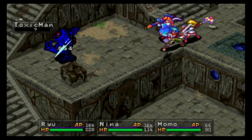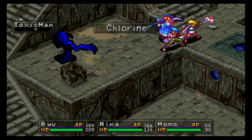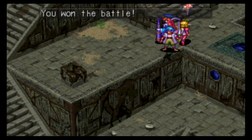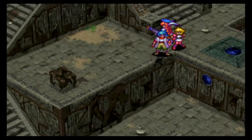Wait, didn't we defeat the top again? Why is it still showing an unknown? Also, I feel like we've done a whole lot of damage to this guy and he hasn't kicked the bucket yet. That's weird, right? Different versions of it, hmm.